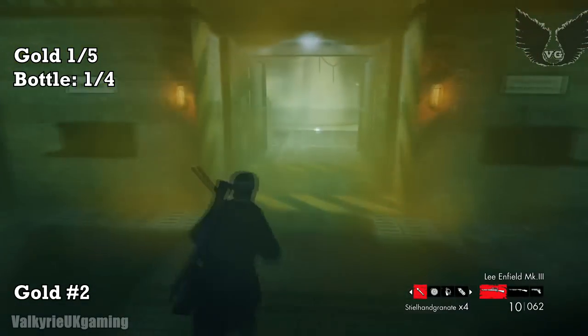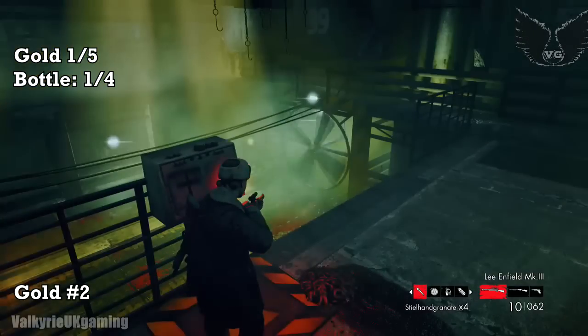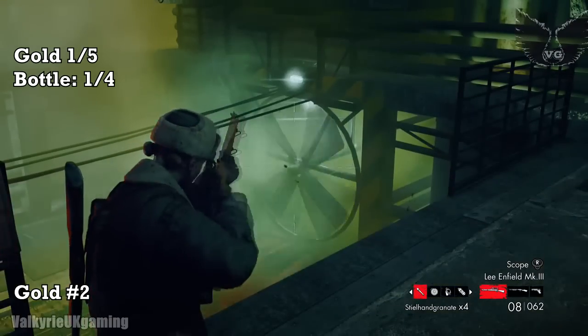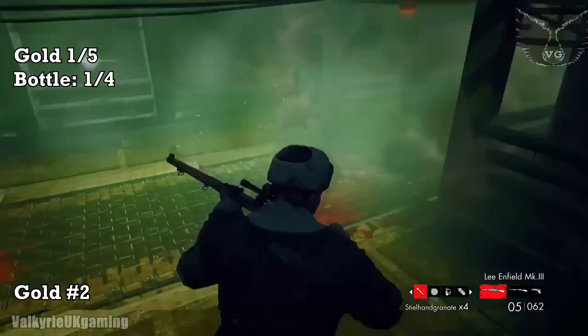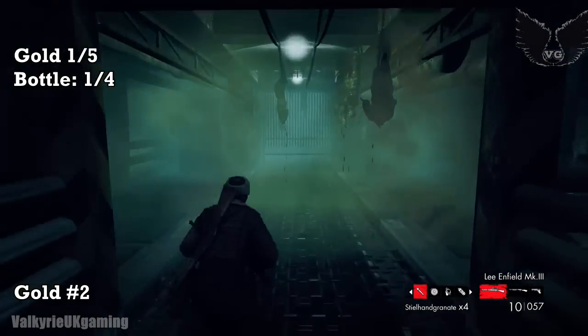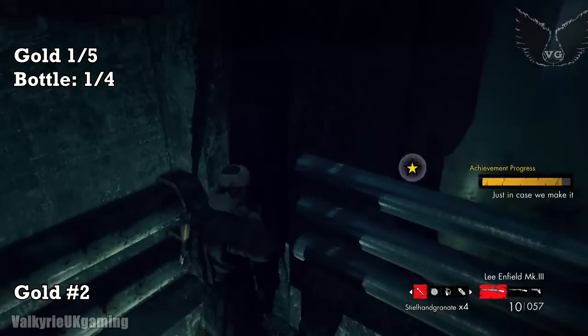A bit further in, you'll get showered by blood before you can come in here. You can use this to activate the fan — activate the fan, swipe out some zombies, shoot the fan until it explodes. Then once it's exploded, drop down, go into the fan room, turn right, and you'll see Gold Bar number 2 next to a corpse.